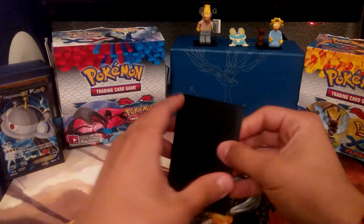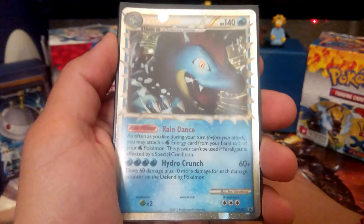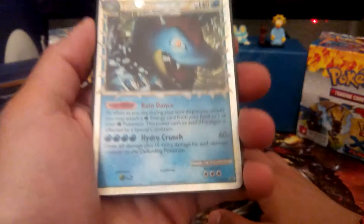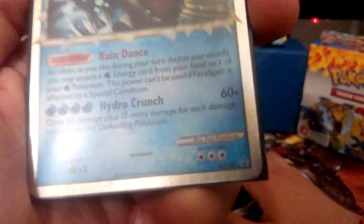So let's check it out. The first card is the Feraligatr promo card — HeartGold SoulSilver number seven.